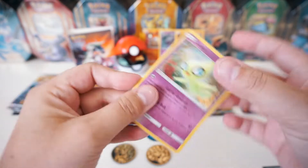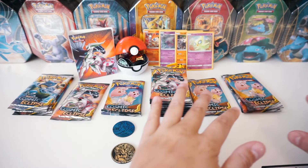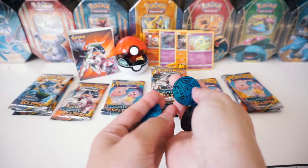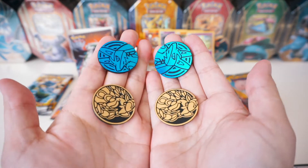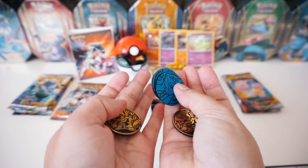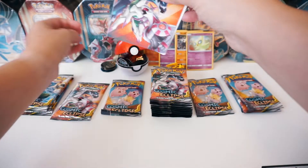I'm actually going to be going through the code cards as we open things up. But first off, let's check out these coins as well. These coins came out of the single and three-pack blisters. There they are. Can't get enough coins, right? Those are pretty epic. We'll go ahead and put those in the back, right behind the mini portfolio.